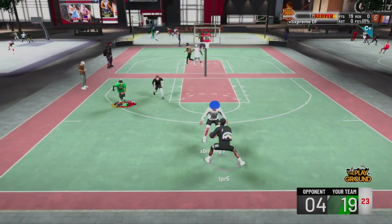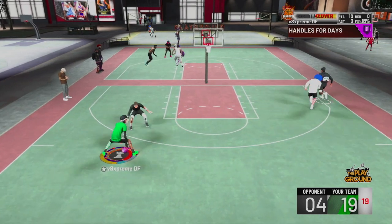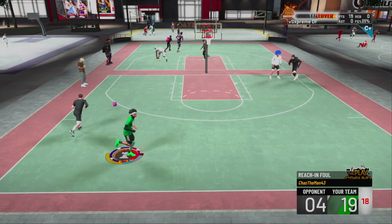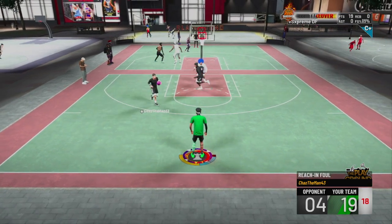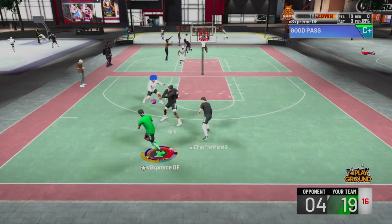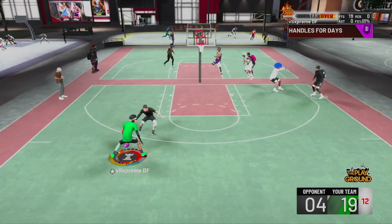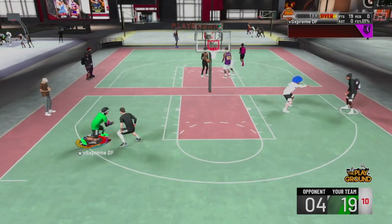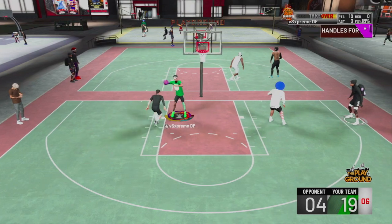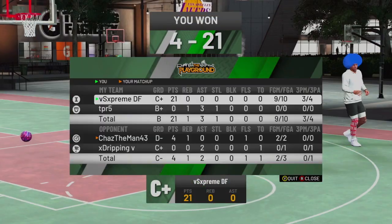Literally nothing that guard could do. I'm going to grab the ball — and there he goes, tries to foul me. That's what they end up doing: they get so mad they just try to foul you. I'm going to ISO up behind the back — 99 speed, by the way, so it's actually really hard to guard this build. Going for the reverse — and that's the game, just like that. That's a two-minute game.